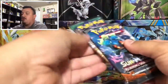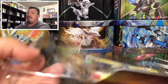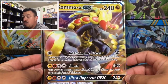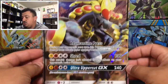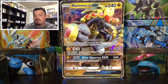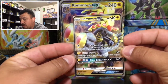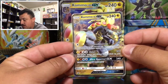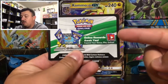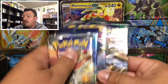We got four booster packs and a code card. You guys already know I'm going to give that away randomly throughout the video. Here we are - let's start off with this Comodo GX jumbo card right there, number SM71. Very, very cool jumbo, and of course it has its own regular size Comodo GX right there, SM71. The code card I'm going to give away randomly throughout the video, so make sure you guys stay tuned through the entire video.